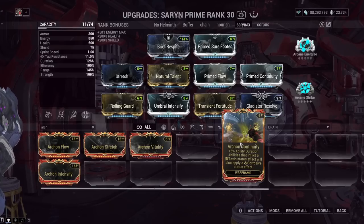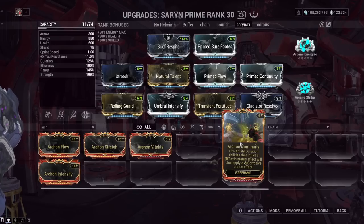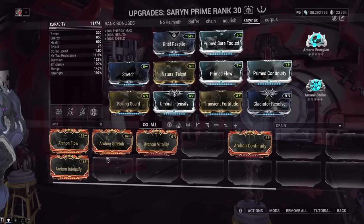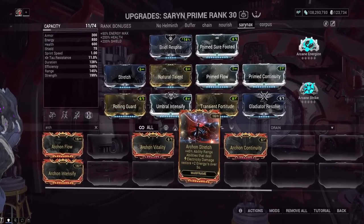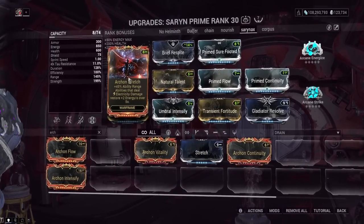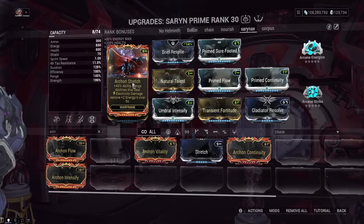There's a couple of them that aren't very good, but you've got to think about how long it takes you to get to this. I'm not trying to look for a direct replacement to Prime Continuity, but this is too specific. Maybe make it where the elemental effect applies to weapons too — Toxin damage from weapons also applies a Corrosive status effect. You already nerfed Corrosive, so it's not like I'm going to use it anyway, but at least that would be more interesting.